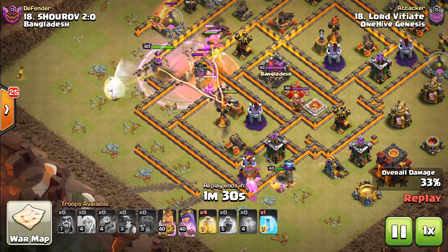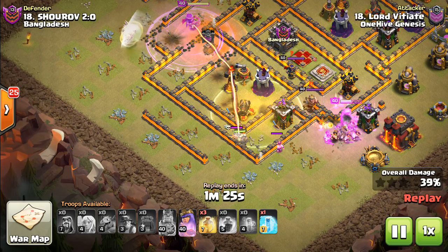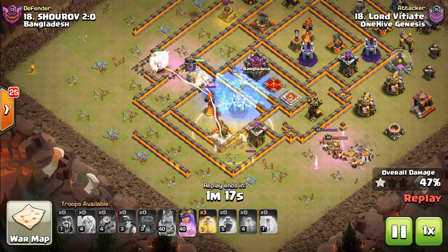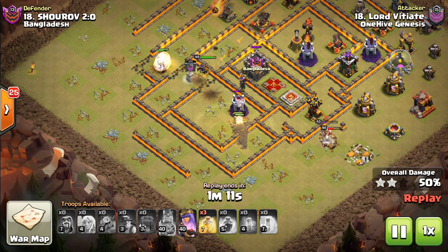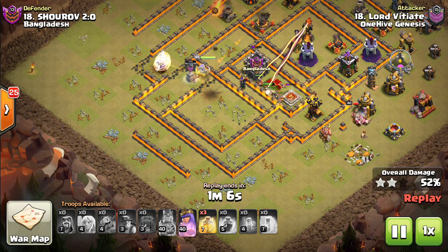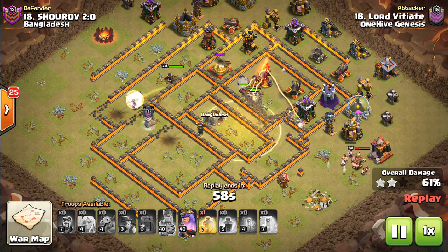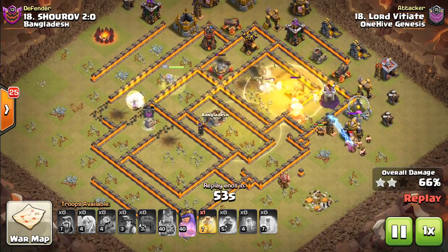Here you can see the Wall Wrecker with Valks come in, get great value, and use the King on the other side. The important thing — the major focus of this video — is that you're trying to create as narrow a pathing as you can for your Miners. You want to force them to stay in a pretty tight pack. You want them spread within the path they're going through, but that overall path should be pretty narrow, just like you do for Hogs or even Balloons. Even though they're not defensive targeting, the same idea holds true.